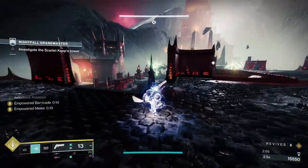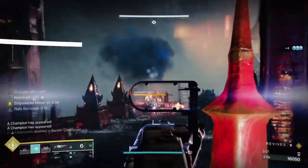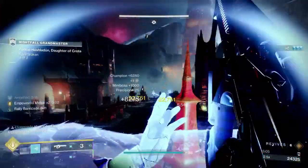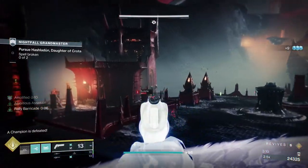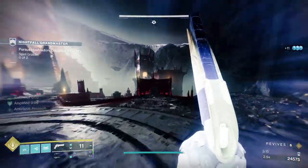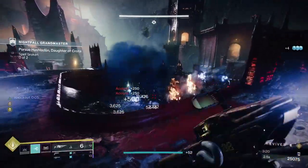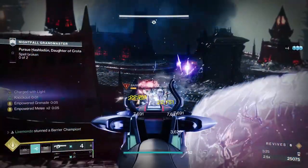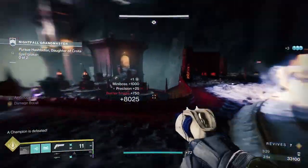This is the first area. You're going to have two barrier champions and a bunch of adds that are going to spawn in. I always go for the left-hand champion first — the one we see spawn in with his adds. I put a grenade down, try to share the damage between the champion and the adds. Then, once they are dead, I come over and take out the right-hand champion.